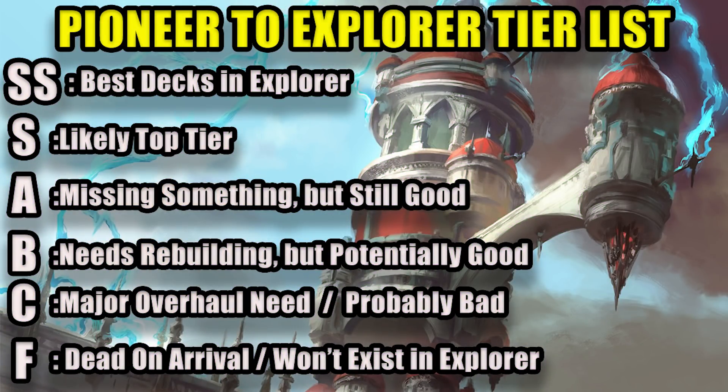Here is our tier ranking. We have ranks from SS down to F. SS is my picks for the best decks in the Explorer format. S tier — tier 1, really good decks. A tier decks are probably going to be part of the meta, but need to replace at least some cards. B tier decks maybe make it in the meta but have at least some big pieces missing. C tier is where it gets sketchy — maybe if you brew hard enough you can make it work, but you're missing some really big pieces. F tier decks aren't going to exist — they're missing a key combo piece, a key card, or many cards that prevent them from doing their thing in the Explorer format.